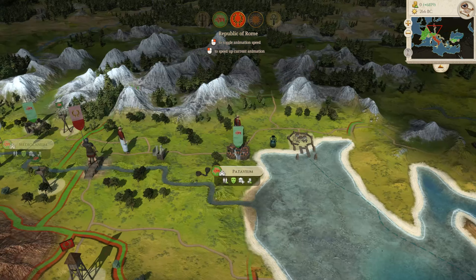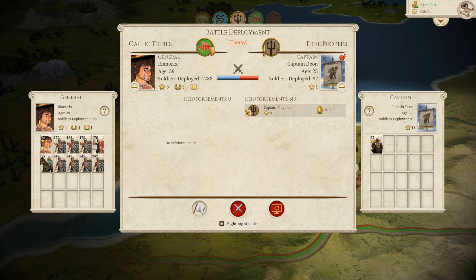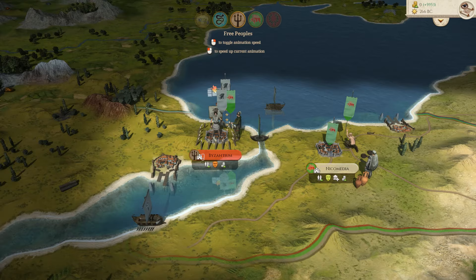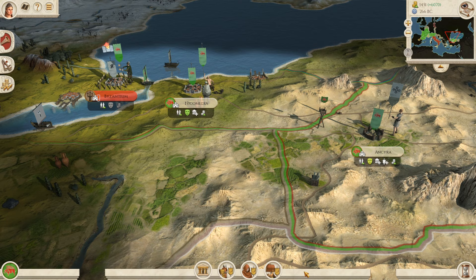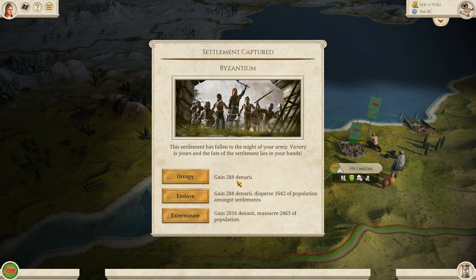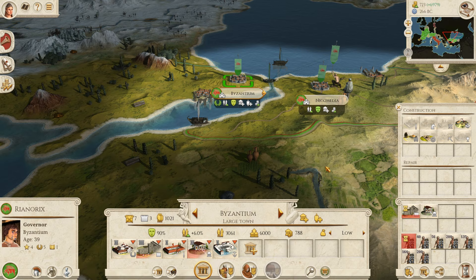Oh, they've actually attacked — I thought it could happen because they were moving forces through my land. So the Romans have declared war upon us in Potavium. It's going to turn into a field battle. They haven't got too many more forces to the south. We're going to be able to take Byzantium now because that rebel army attacked it and really weakened the garrison — Byzantium is now under Galatian control. Nice little kingdom we're forging — I like it a lot.